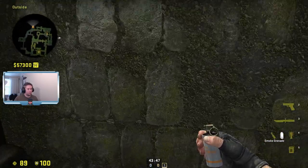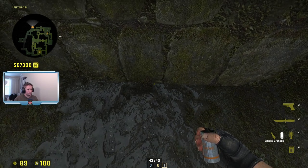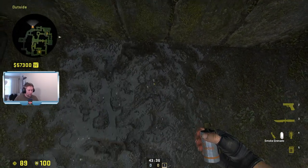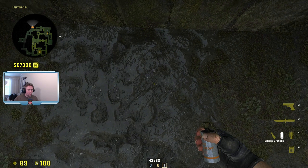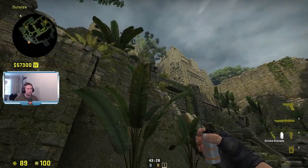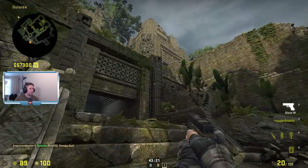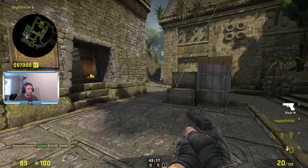You can smoke off elbow to deny the rotation. Do it by finding these two rocks, go somewhere in the middle, hold W so you're all the way into the wall, and find the spot where the two leaves meet. Do a jump throw and it smokes off elbow perfectly. Voila.